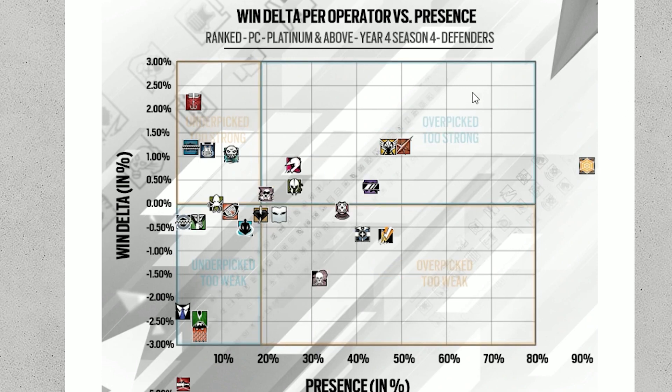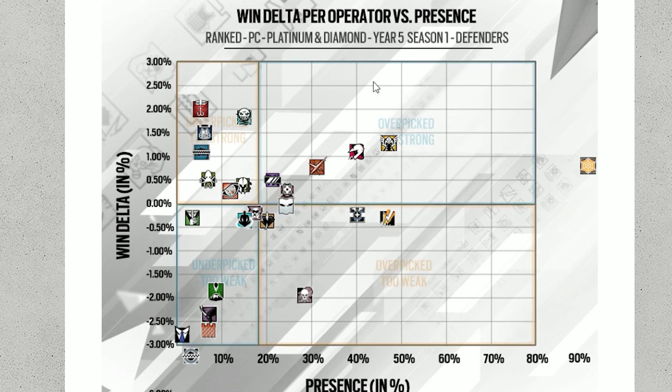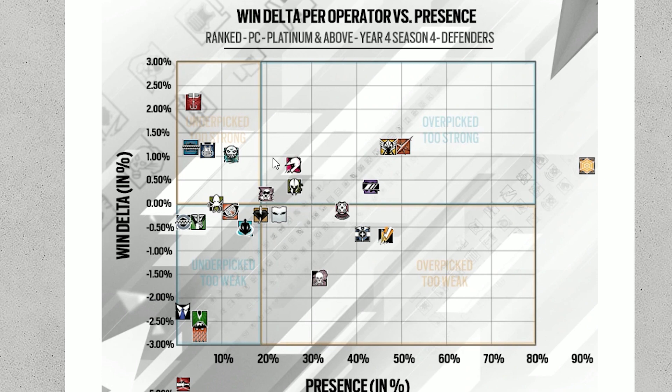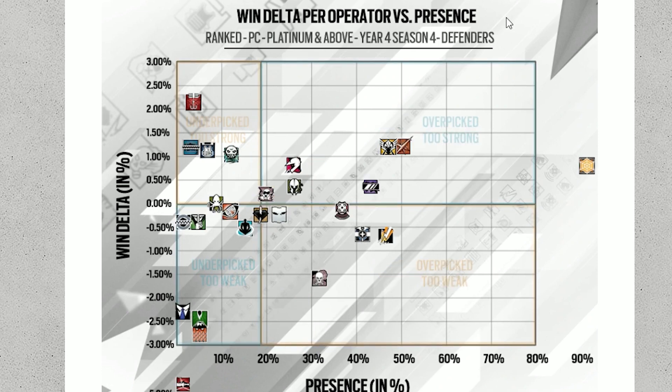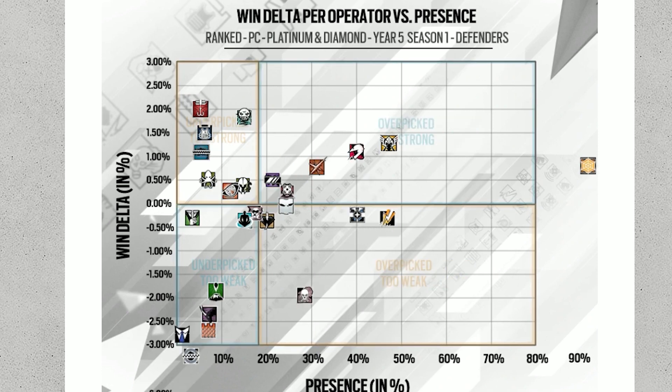If you guys don't realize how much nerfs impact operators — here's Lesion when he had more damage and whatever else, and look at him now after he got nerfed. The same goes for Maestro. Look at Maestro: he's up here doing pretty well, and he falls all the way back down. And with Mozzie here, I'm not sure what happened with him. After his nerf he might fall down slightly, but it's only a shotgun nerf. His pistol's pretty good too, so I don't see much happening there.